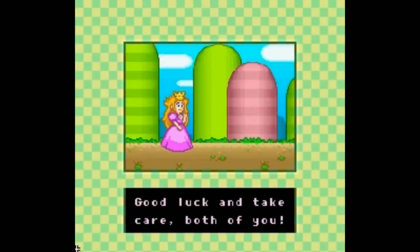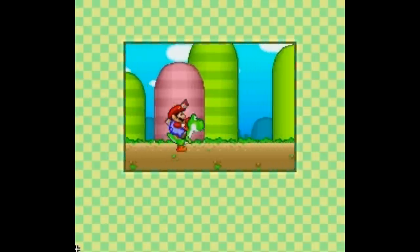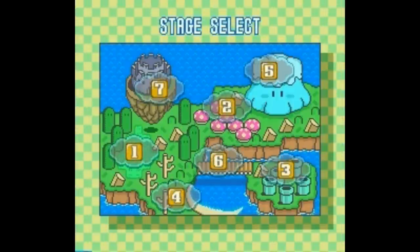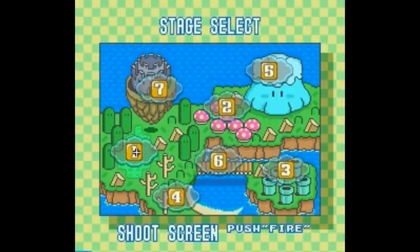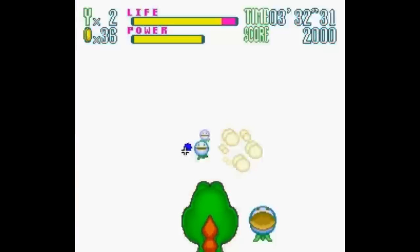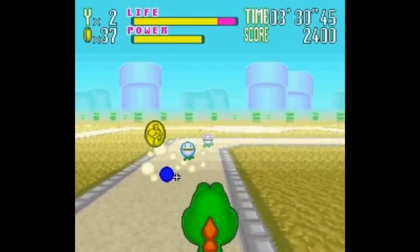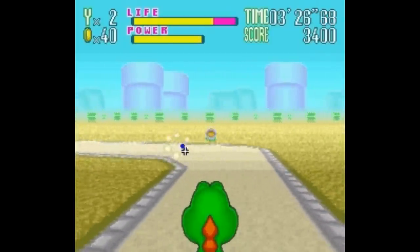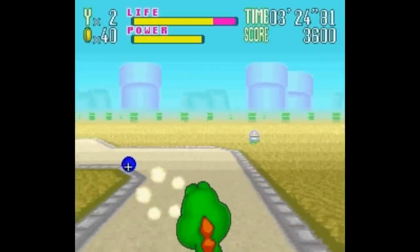As Mario, equipped with a Super Scope of course, it's your job to ride on Yoshi's back and blast away at enemies that you come across in a first-person perspective. There are 12 stages with two distinct play styles in each. You'll start out with Yoshi jogging along at his own pace in a Mode 7 heavy environment, with simple enemies popping up for you to play whack-a-mole with. Basically, what we have here is an on-rails shooter.